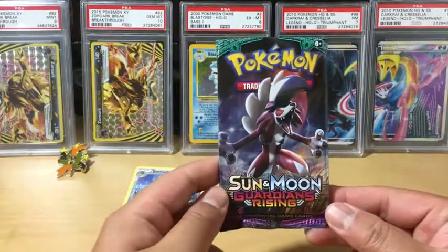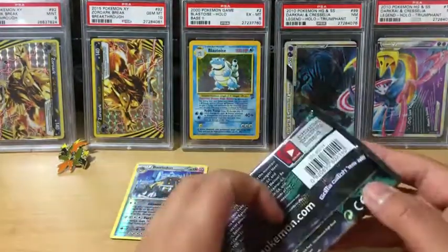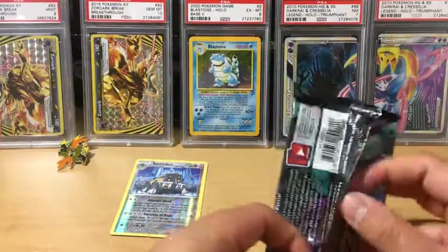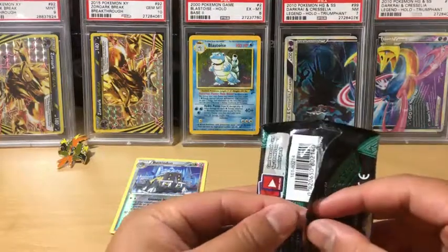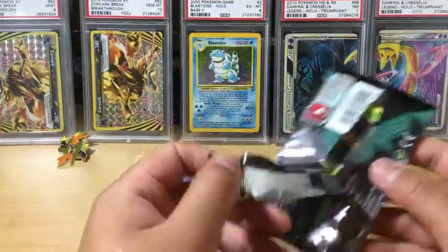Okay, now we have Lycanroc Midnight Form — let's see what it can give us. Last pack to pull something good — no pressure.